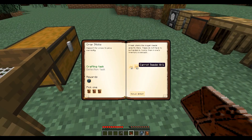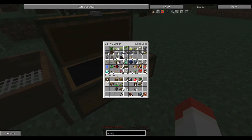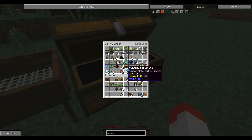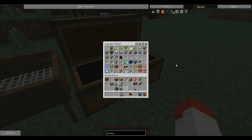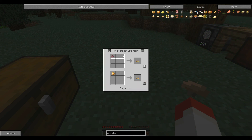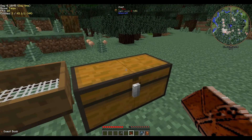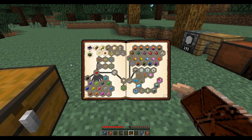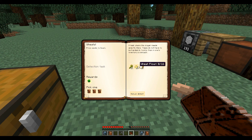I need potato and carrot seeds — I'm not sure if those count. Probably not. Unfortunately, those do not count. Potato seeds — boom, all right, that worked. What's next? Sugar cane, nether wart, and wheat. I need to grow wheat, make wheat flour, and then make a toast sandwich.